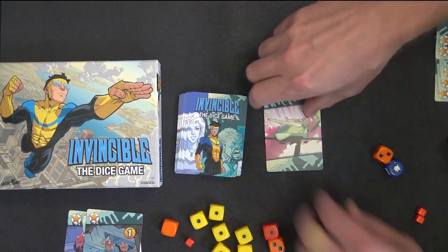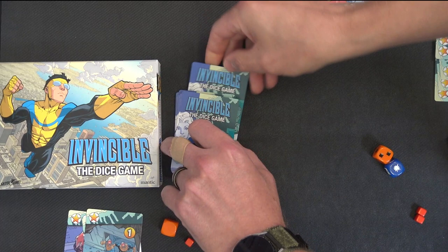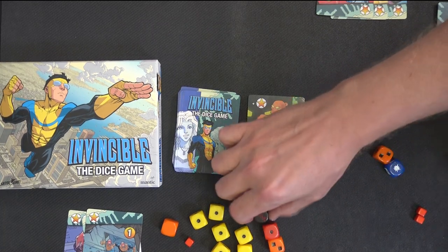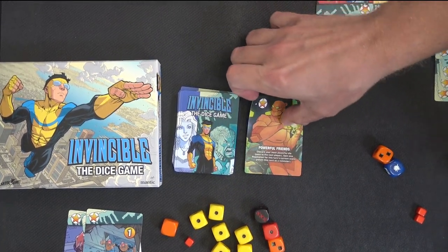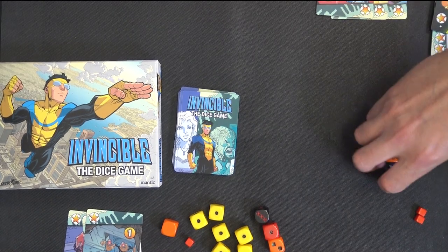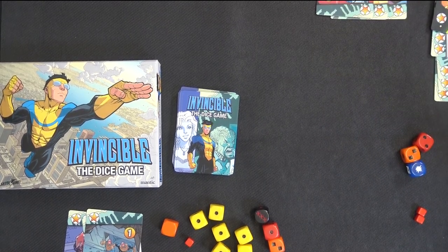Get out. Get out of my deck. Next one. Discard your most powerful die, pass to the next player, gain one reputation for this turn's current score. So basically, you get rid of a die, but you keep that. Okay, they are big money die. Nice. Orange and a red left.